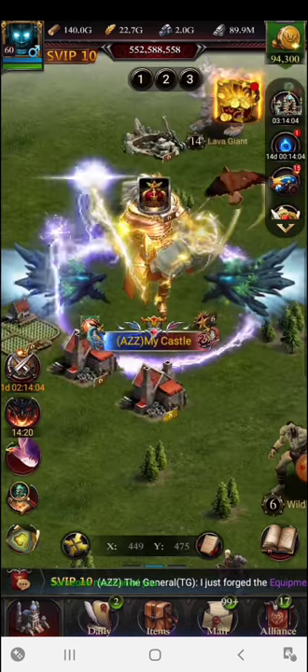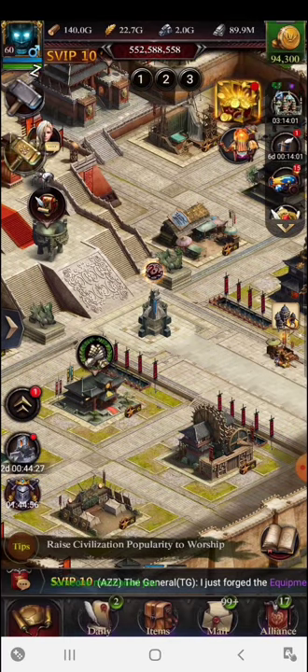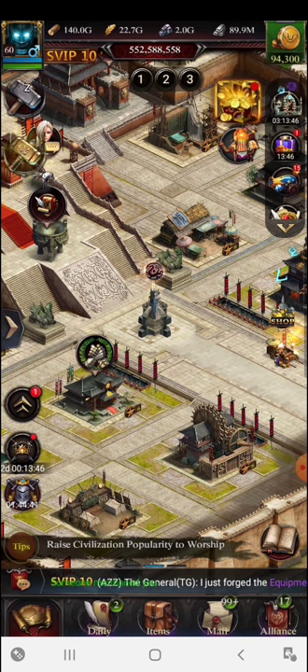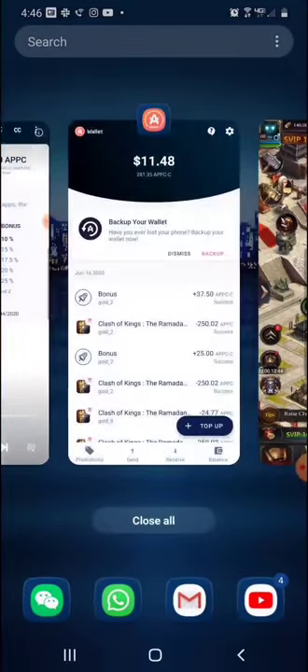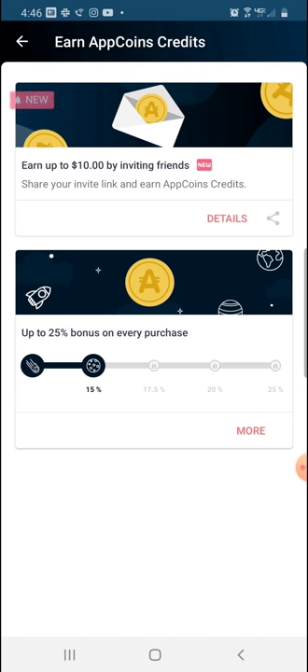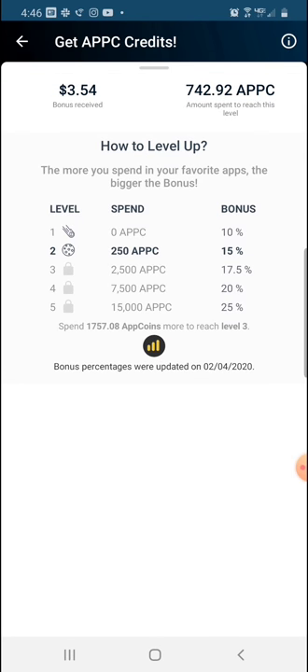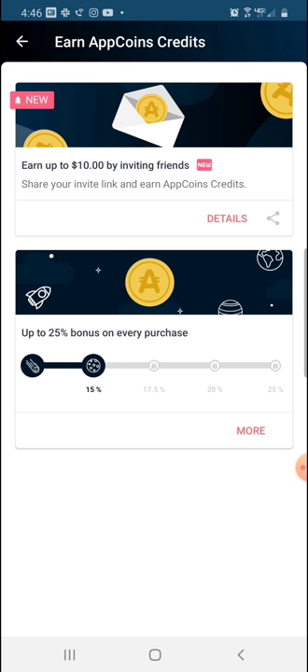As you keep buying and increasing your level, the 25% bonus is a lot — and once you reach it, it's always with you, which is good. So the steps are: uninstall the current game, install from the link in the description, switch to your account, download the AppCoins wallet, and start buying. As you keep buying you gain percentage and increase your promotion level until you finally reach the 25% mark. Even a $1 or $10 pack will earn you bonus.